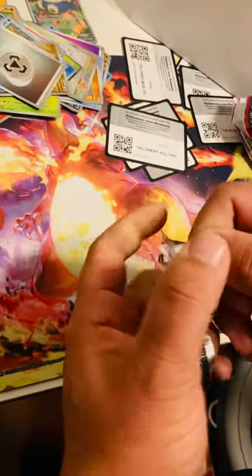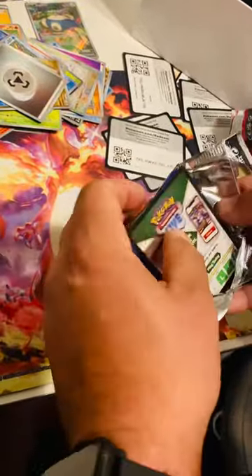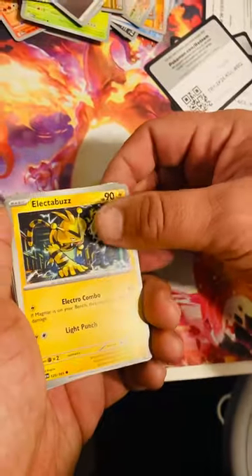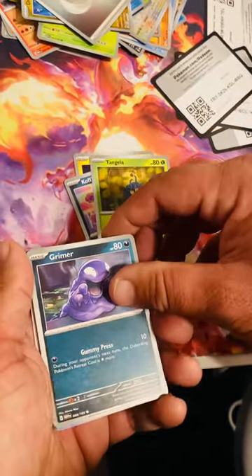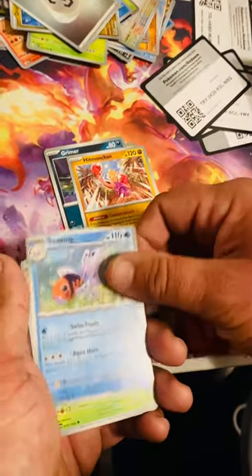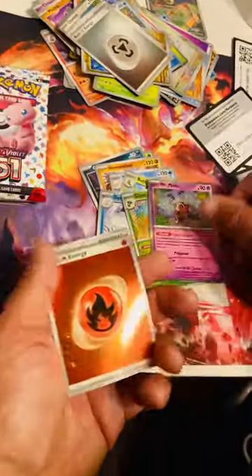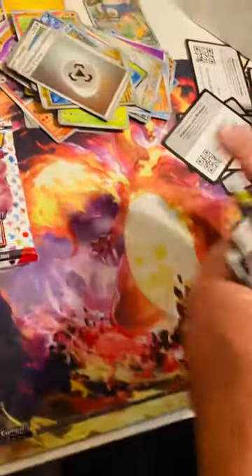Oh my god, these hits are just insane! Oh my god, man, I'm just getting goosebumps all over this. Trainer code for the online players. We got an Electabuzz just chilling, shooting some lightning out of its hand, Koffing, Tangela, Grimer, Hitmonchan throwing a couple jabs up in the air — probably using an uppercut — Seaking just swimming around, Butterfree just floating through the fields. Dewgong reverse, Gloom, Mr. Mime — just being a mime — oh, and another hollow. Fire Energy! Oh my god, these hits are unbelievable!